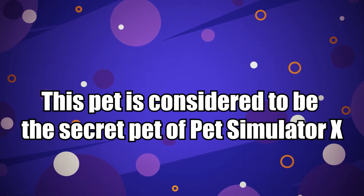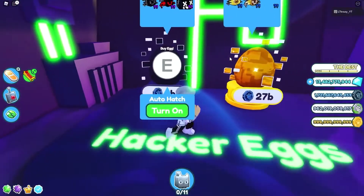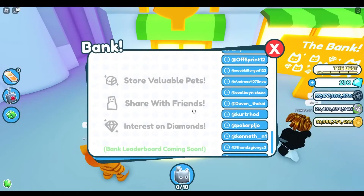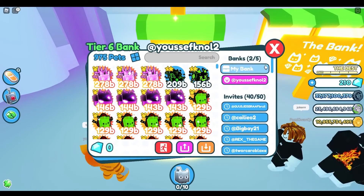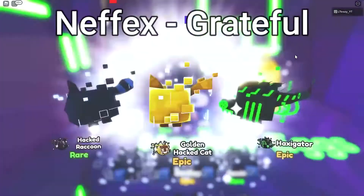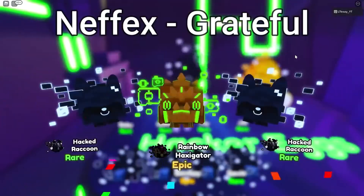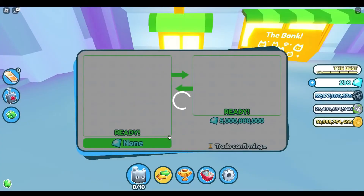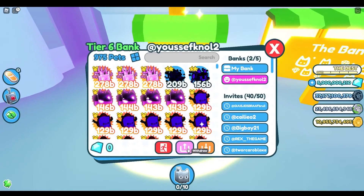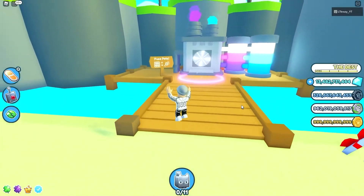This pet is considered to be the secret pet of Pet Simulator X. The huge rainbow hacked cat is also known as the huge hacked cat. However, there is not much information about this pet. Surely this pet is exclusive and can be obtained from the hacker egg. You can easily hatch the huge hacked cat from the hacker egg, but the chances of getting this pet are 0.00003%, and with a boost of 0.000075%. So this is going to be real tough for you to get this pet into your collection, and it will always be as strong as your best pet.